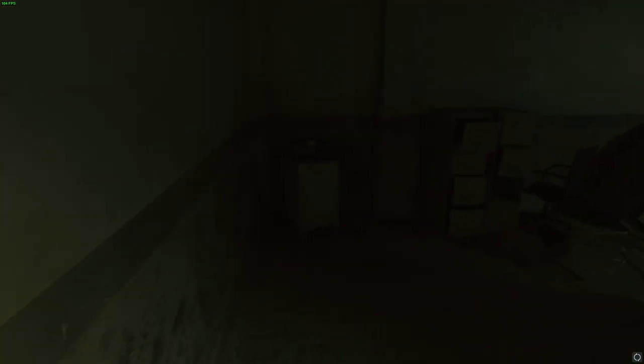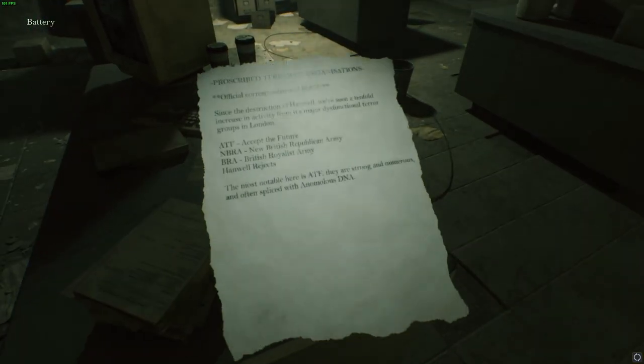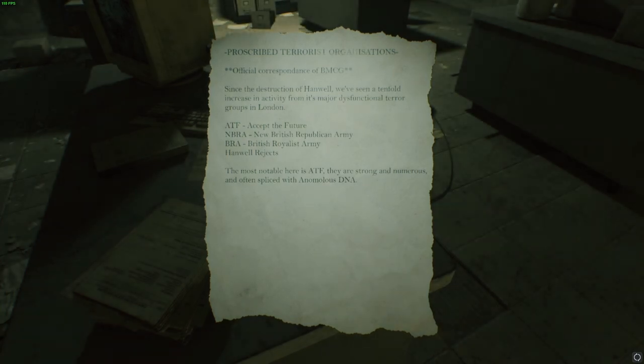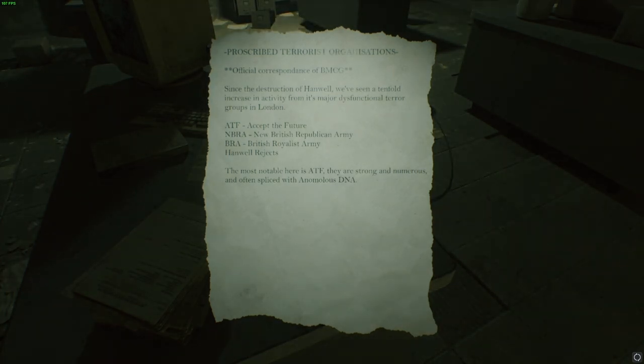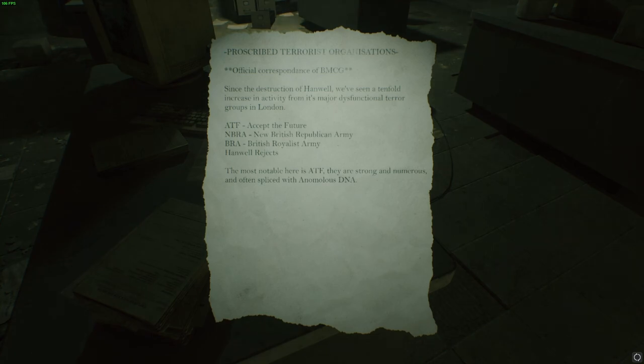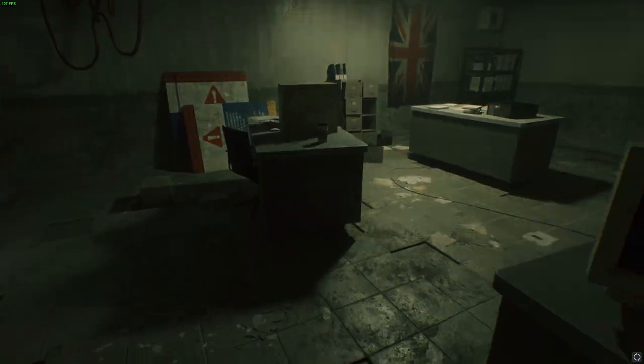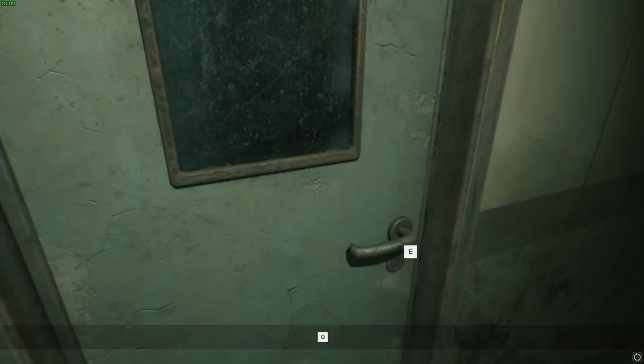We're flying the Union Jack — I guess something's still in charge. A note: 'Prescribed terrorist organisation — since the destruction of Hanwell, we've seen a tenfold increase in activity from major dysfunctional terror groups in London: Accept the Future, New British Republican Army, British Royalist Army, Hanwell Rejects. The most notable is ATF — they are strong and numerous and often spliced with anonymous DNA.' I think we need to get ourselves some of that, from the sounds of things.